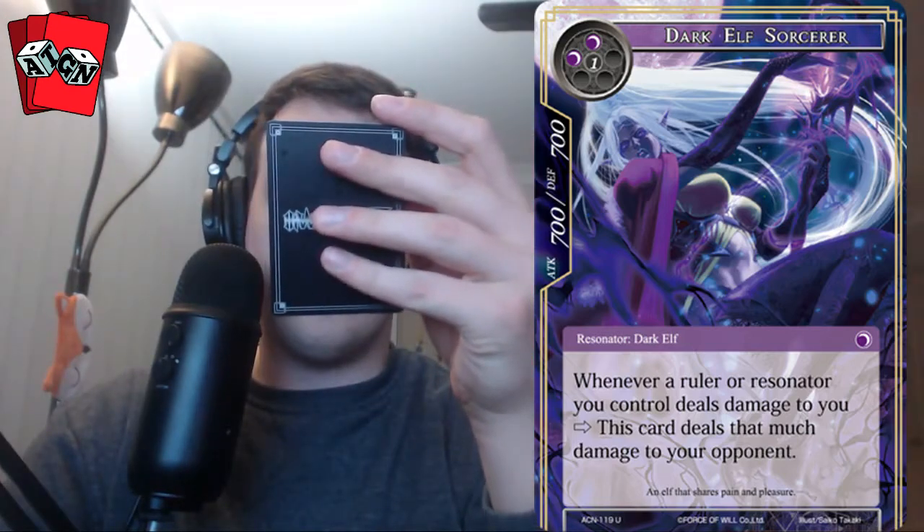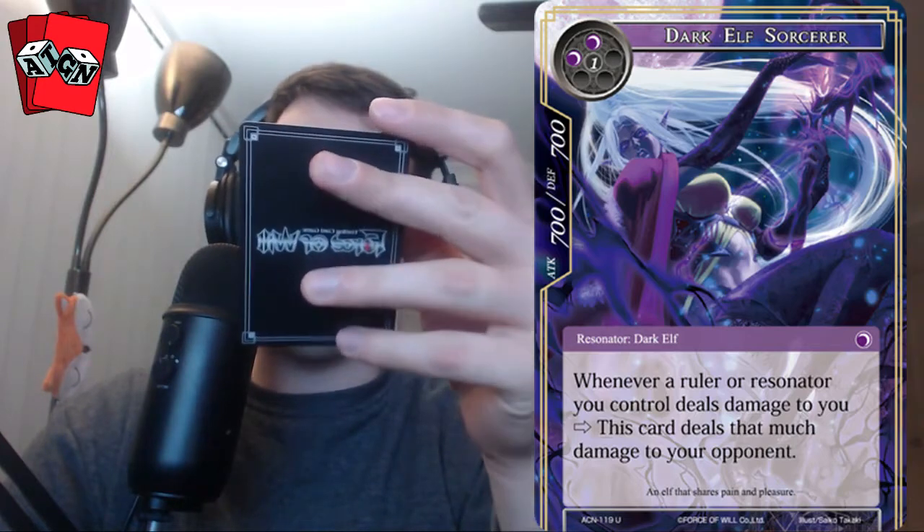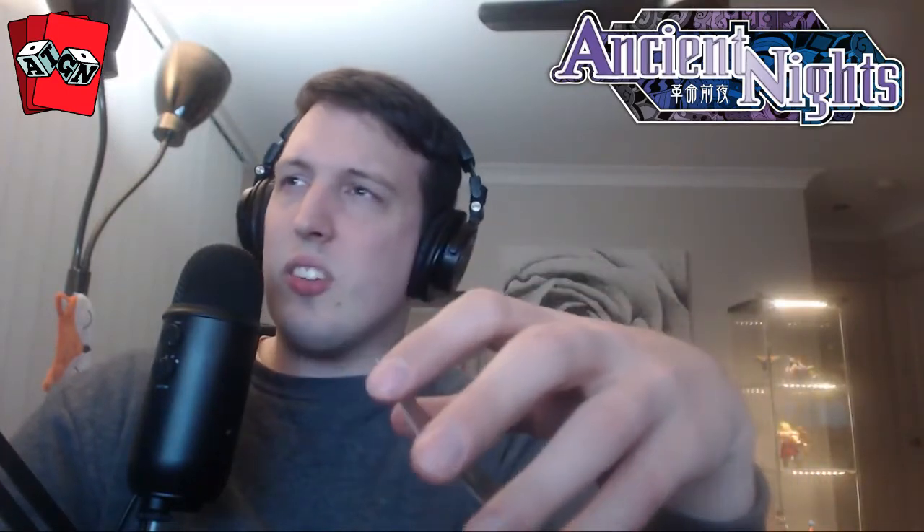This card is 3 cost. Whenever a ruler or resonator you control deals damage to you, this card deals that much damage to your opponent. So this plugs straight in with the ruler of the set — your ruler basically deals damage to yourself to get back another Dark Elf from the graveyard, Freyla I think it's called. So this just means that automatic ability will also deal face damage to your opponent. That's pretty good.